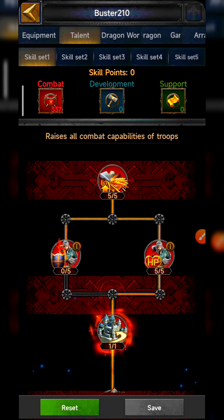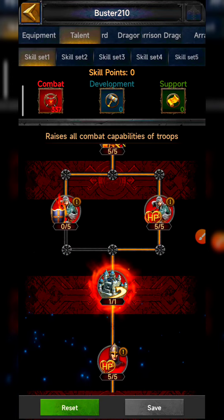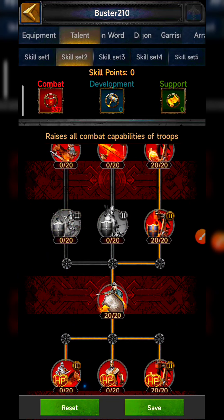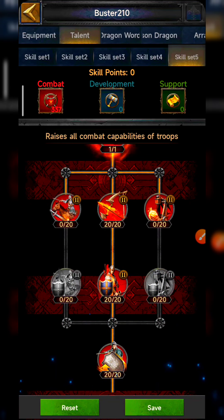For talents, you need to use whichever troop type you prefer the most. Currently I'm using cavalry, so the skill points are set on cavalry. But if you use siege, you can set it on siege, and if you use archers, you can use the archer skill set.